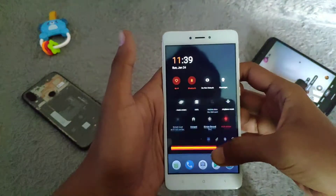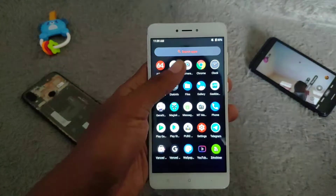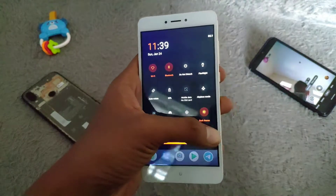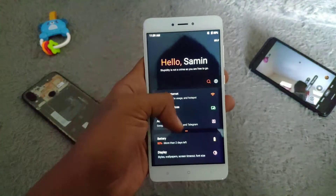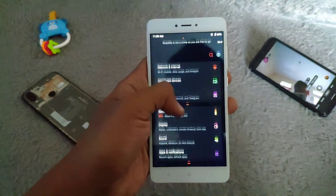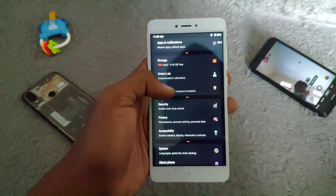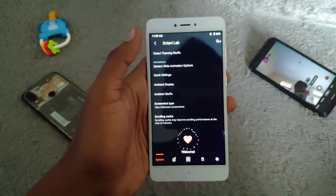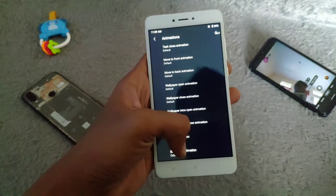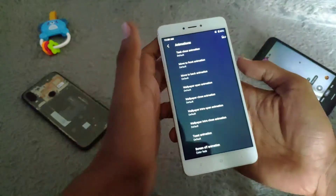I've been using this custom ROM for a few days. Do you want to know about this ROM? Let's check the custom settings — it's called OctaVLAB. Let's check the animation and check the screen off. Let's try it.